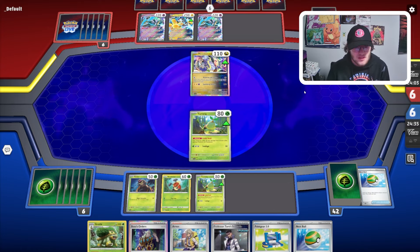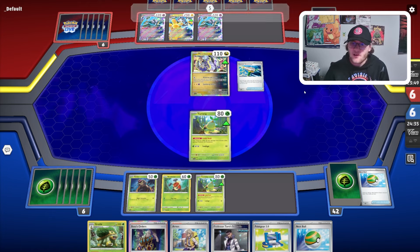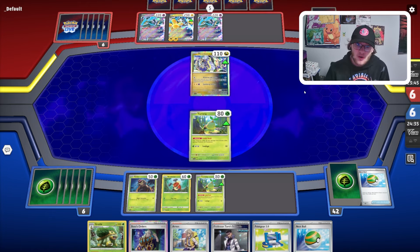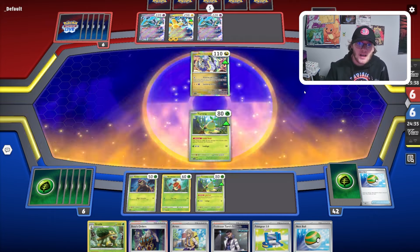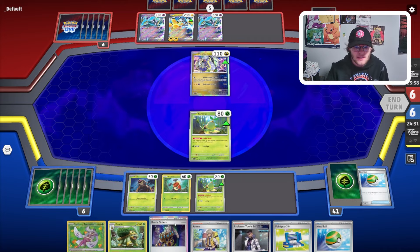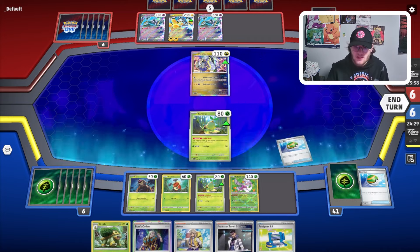We can use Arvin for the TM Evo plus the Vessel, which feels okay. We can go two Turtwigs, evolve one to Grotle first so we guarantee a Torterra. A Generator for two from them is brutal — if they can get another Generator plus a retreat, I think we're just losing. But they don't get the attack, which is beyond good for us.